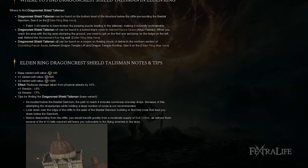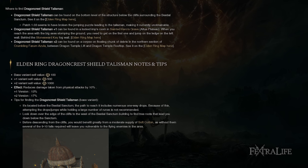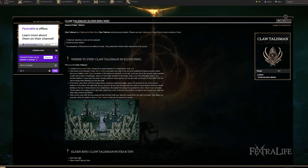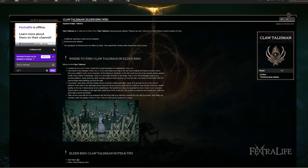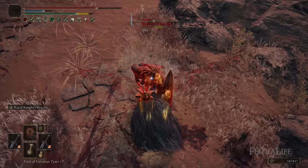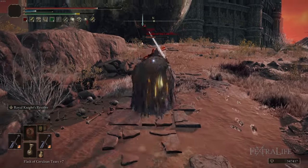You'll want to swap the Dragoncrest Shield Talisman to +2 when you get it, but at this point in the game you'll probably only have +1. The Claw Talisman boosts jump attack damage by 15%, and this stacks with the Raptor's Black Feathers chest armor, so you want to be doing jump attacks every opportunity you can.